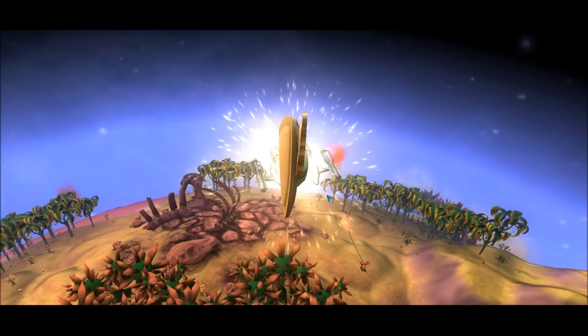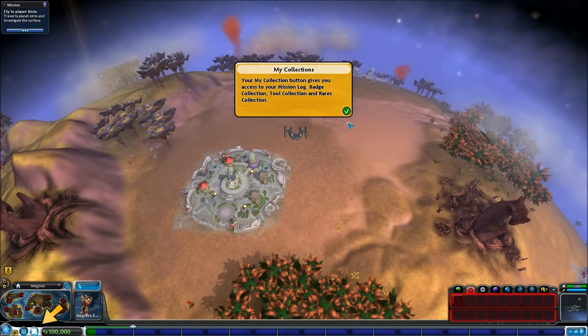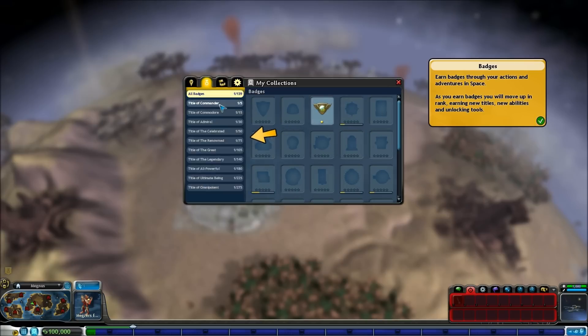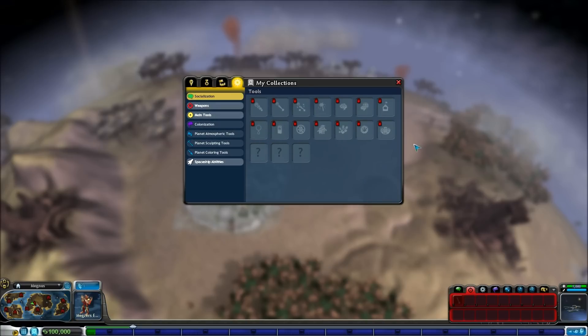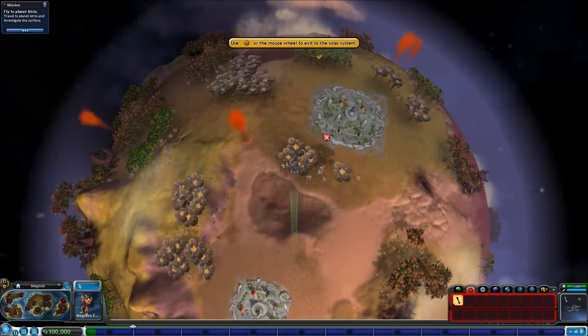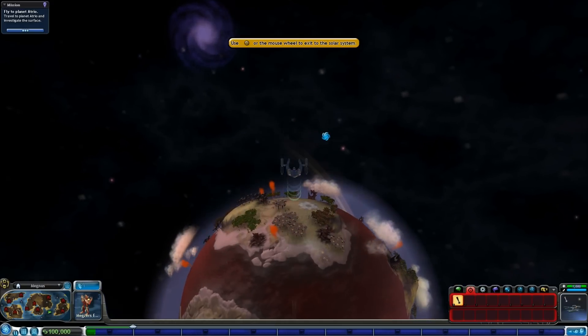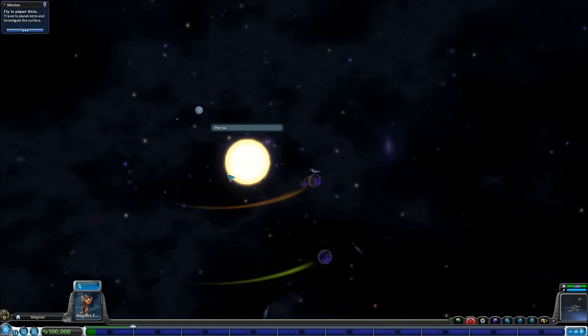There's nothing that says two intelligent species couldn't evolve in the same solar system - and that's clearly what happens here. And off into space we go. Maybe it's not an intelligent species - maybe it's just like an artifact or something. Earn badges through your actions and adventures in space, earning new titles, new abilities, unlocking stuff. Yes, I don't really care at the moment. Out into space. This is our star.